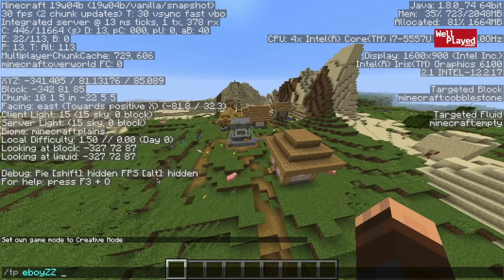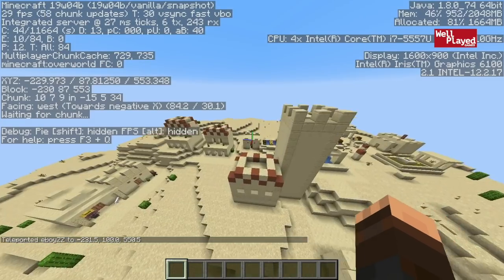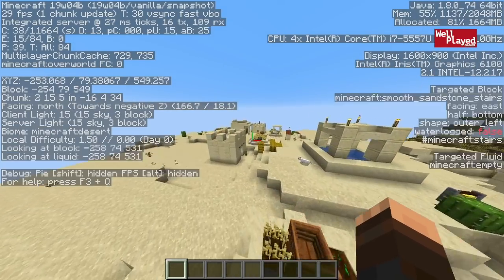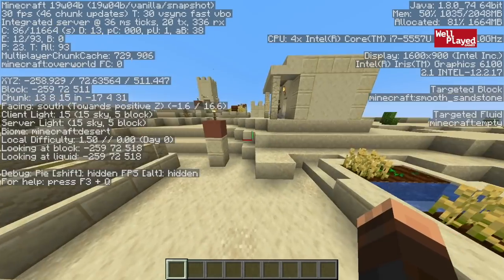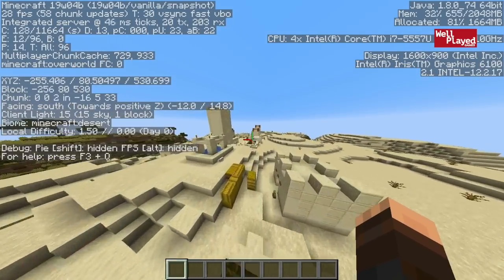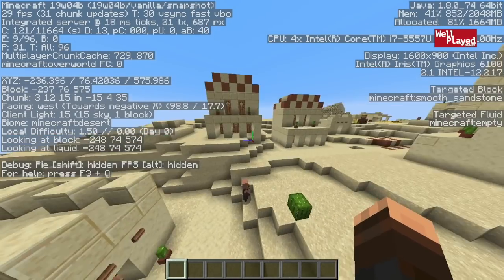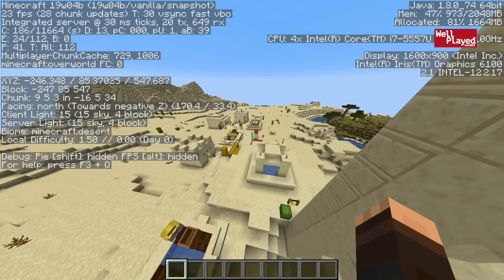That's not even it for this world. If you head south to negative 230 and 550, you're going to find one of the new desert villages. Check it out — you can see there are obviously some different designs in the buildings used for desert villages. You kind of have a choice in this world of which village you want to live in. Maybe you're playing with some friends and you can each take a village and have a big rivalry. Both are within about 300 blocks of each other. Overall a great seed.